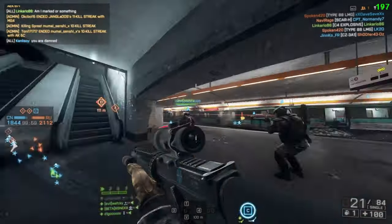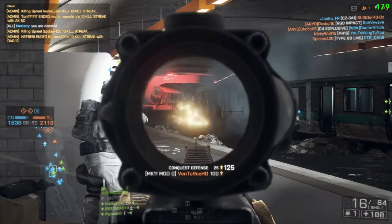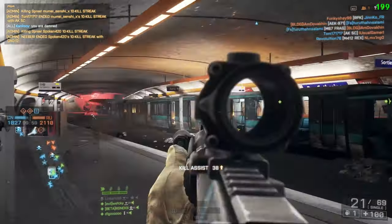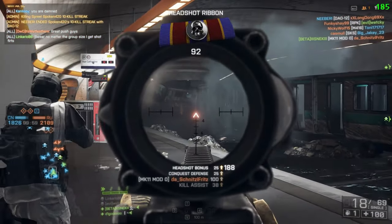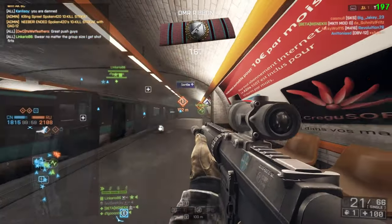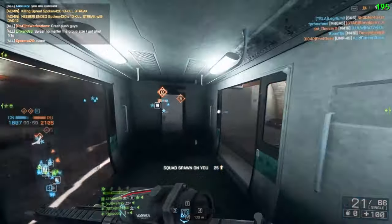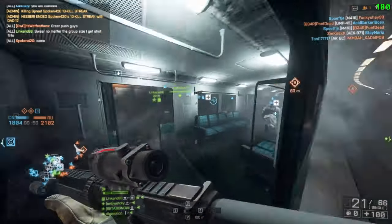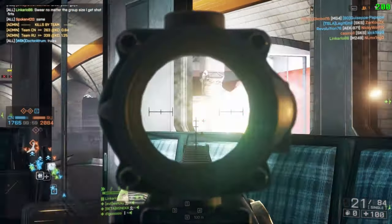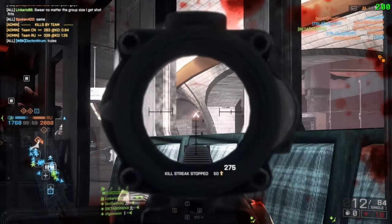Our first DMR today is the Mark 11 Mod Zero. In my opinion this is one of the most versatile DMRs within the entire game. It has a reload time of just 1.85 seconds and a 20 round magazine, therefore you're going to be doing some serious damage to enemies if you can land your shots on target consistently. You can even use the Mark 11 Mod Zero in close quarters, however I'd personally switch to my sidearm if I know I'm going to be going up close and personal. Something important to note is it's a 3 shot kill at close quarters and longer ranges to the chest — the only DMR in the game that will allow you to deal that kind of damage at those ranges.